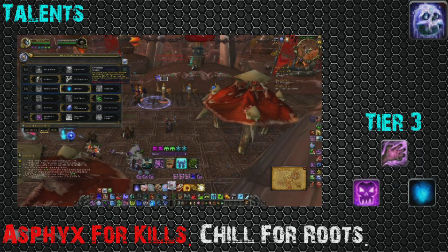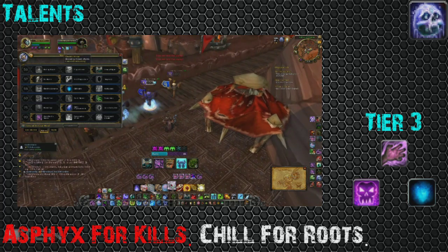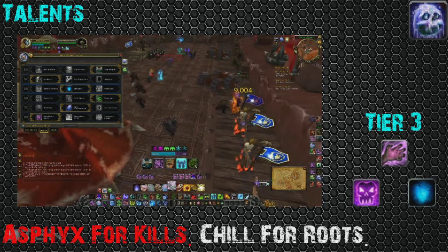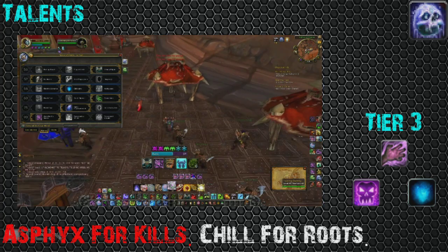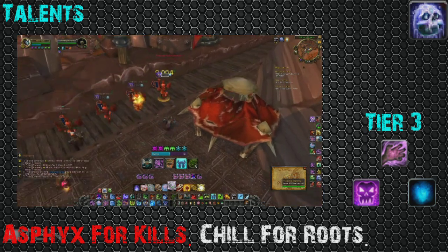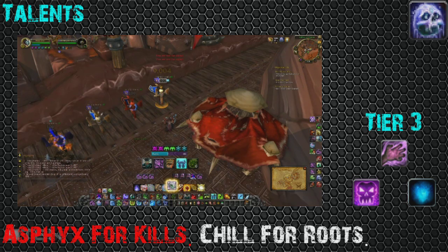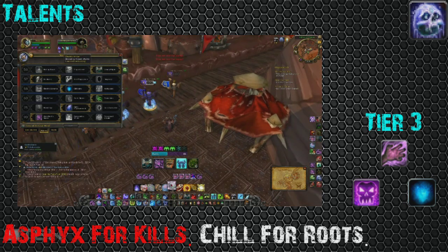For tier three, you're going to take Asphyxiate for kills, Chillblains for roots, and Desadvance situationally. Asphyxiate is great for landing kills — say you swap to the Druid, stun him, go big hard, and land a kill right there because he's in a stun and can't do anything. If you're facing a melee cleave and your healer is screaming for you to peel, that's where Chillblains comes in. You have Frost Fever with Howling Blast — you can slow a whole team. Desadvance gives you an extra mobility increase, which is something DKs definitely lack.